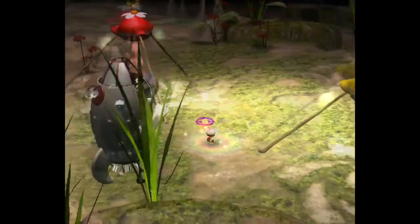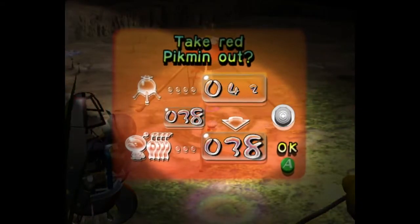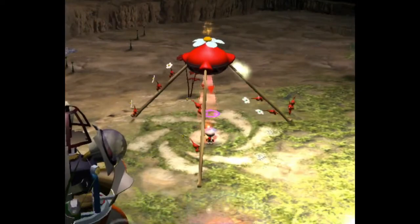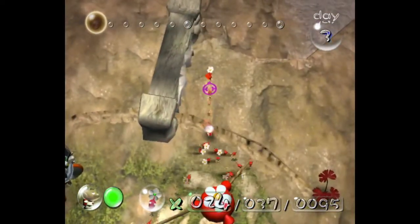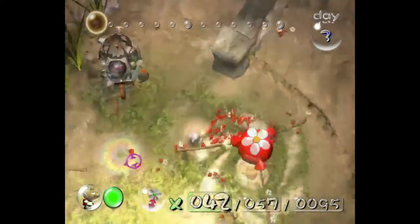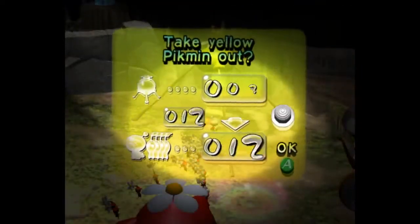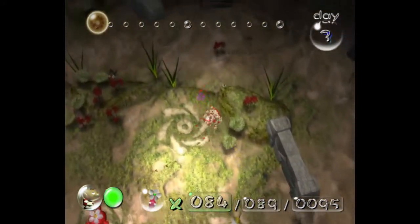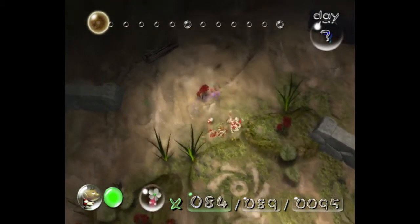First we're going to grab 74 reds and put 5 on this gate — 3, 4, 5, 6, 7... 74 reds, I'll grab one extra. And then grab our yellows. Alright, make sure we have everyone.